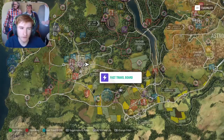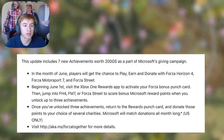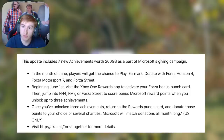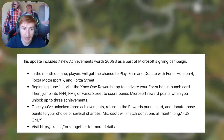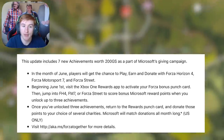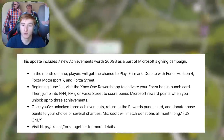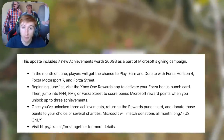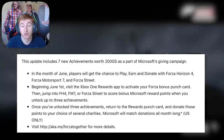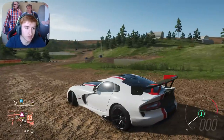There's another new thing they've added. In the month of June, players will get the chance to play, earn, and donate with Forza Horizon 4, Forza Motorsport 7, and Forza Street. Beginning June the 1st, visit the Xbox One Rewards app to activate your Forza bonus punch card. Then jump into Horizon 4, Motorsport 7, or Forza Street to score bonus Microsoft reward points when you unlock up to three achievements. Once you've unlocked three achievements, return to the Xbox Rewards app punch card, and you can donate these points to your choice of several charities. Microsoft will match those donations for the whole month — though it says US only in brackets, so I'm not sure what part of that is US only, but if it interests you, check that out.